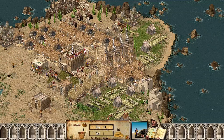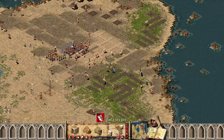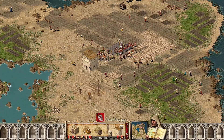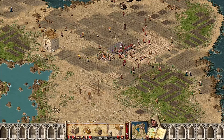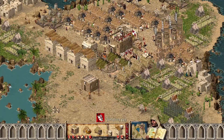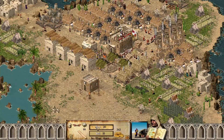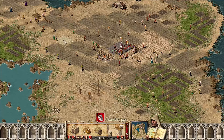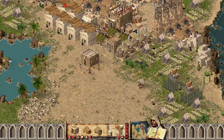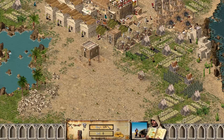But now slowly we're going to get into rhythm. We need to start taxing peasants — we need like six inns but we don't have wood. Our domination slowly begins. We need to get some troops just in case. Iron is coming, so let's get some troops.